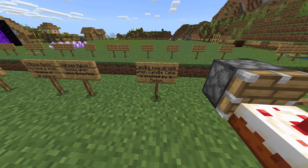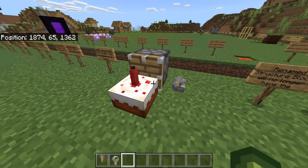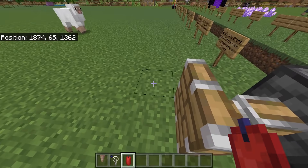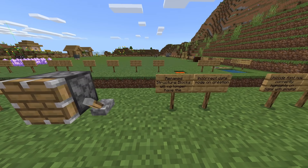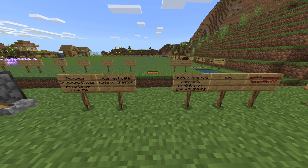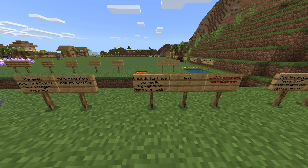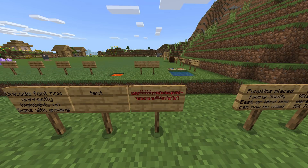Candle now drops when a candle cake is pushed by a piston — the cake disappears and the candle does not. Renamed structure blocks will no longer have incorrect data mode on creation. Unicode font now correctly highlights on signs with glowing text — you can see it's not amazing, but it still glows.